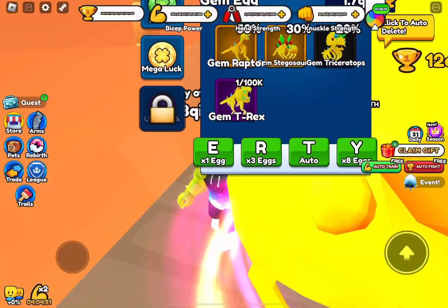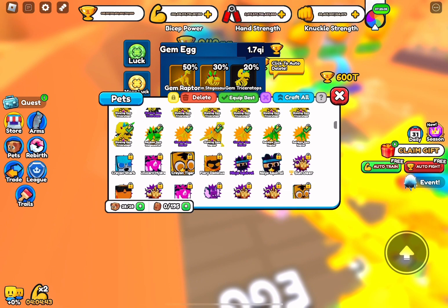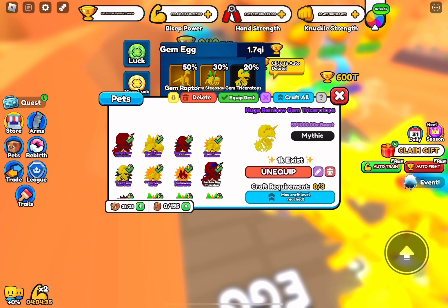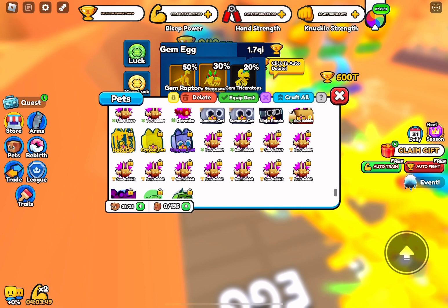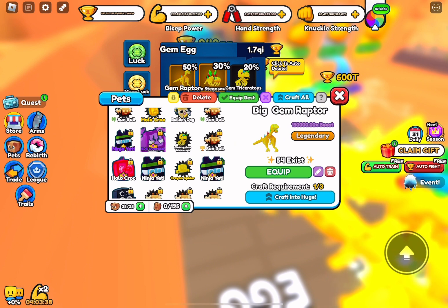I accidentally opened some eggs. I've already played this update for a while and opened some eggs, so basically all my pets are now Gem Dinosaur pets. My best pet right now is 594,000 times boost — literally 594,000 — which is my new best pet. I used to have all crab pets and nuclear bunker pets, but now it's only dinosaurs because these are so OP. Just a basic baby Gem Raptor is already 100,000 times boost which is insane. We got three of those and as a big it's 150,000 times boost — even better.